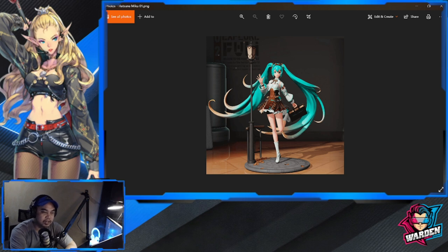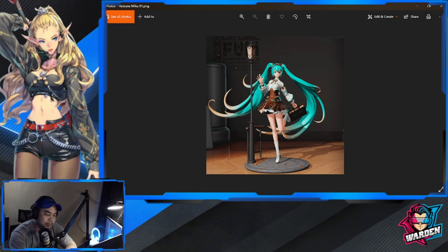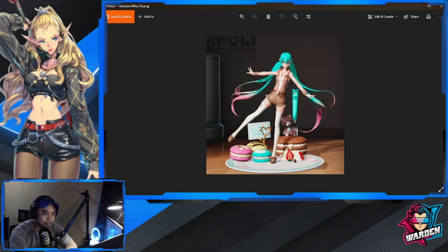Next is Hatsune Miku. She's kind of dyed the edges of her hair — beige or yellow — but I like her hair in teal better. I like the detail with the lamp post and what I think is a manhole she's standing on. This is the 2D art; the 3D looks better as the lamp post pops out.